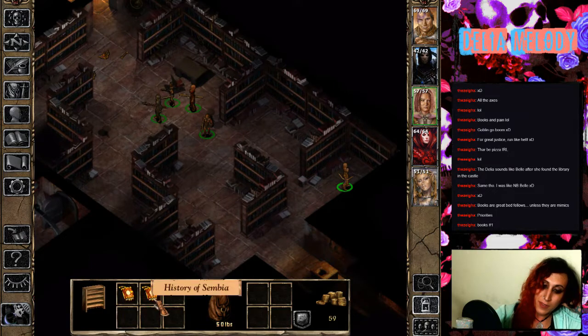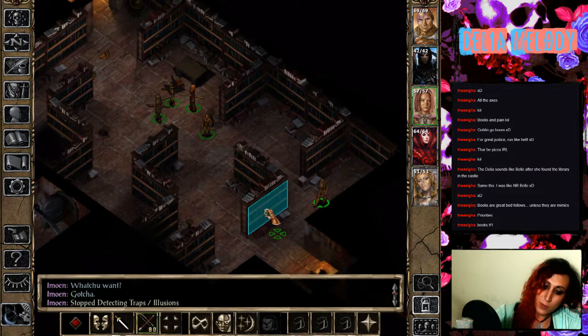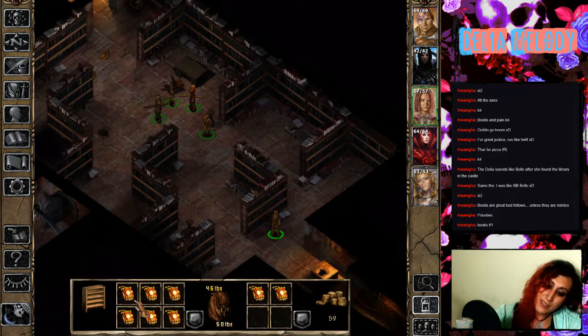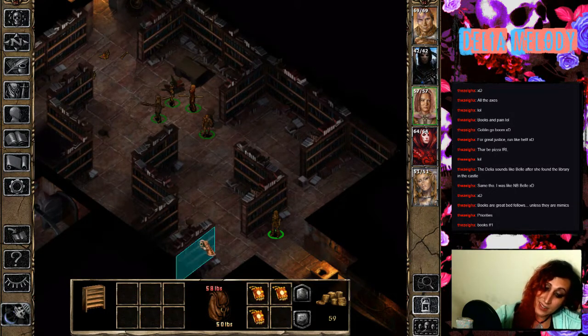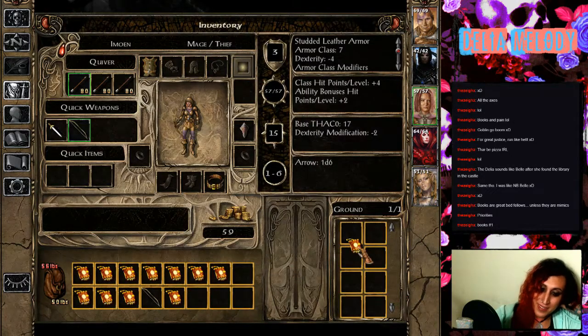What's over here? We've got a History of Sembia, a History of Luiren — I think we've got just the history of all the Forgotten Realms. Shadowdale Part 3, 4, 5, 6, 7, and 8. Oh shit — those books are too heavy. It's just too much.